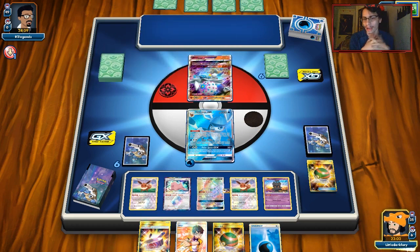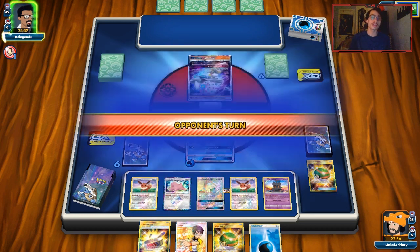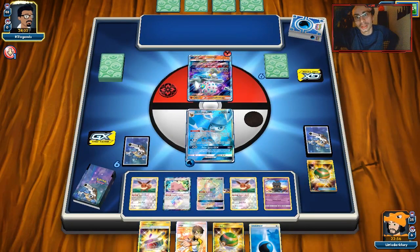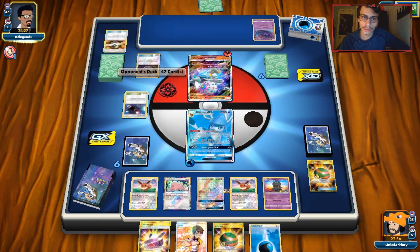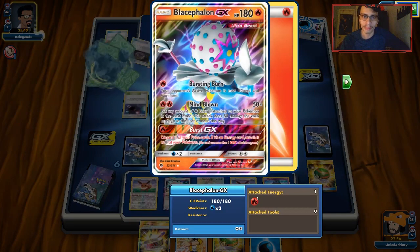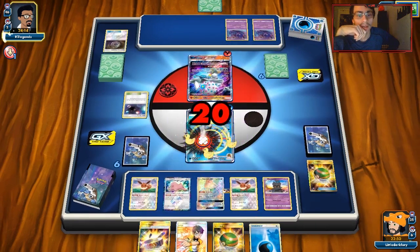We got Choice Band. We don't have a Judge. So we actually don't have a DCE for next turn. He's gonna hold it. We judged him — hopefully he can't do Lele. He probably did get a supporter off this. None of my Marshadows have stuck at all other than that one — talking about that Quagsire game where I didn't have Guzma. Treasure. As long as that last card is not a Lillie, he can't do Lele here, which is really important.